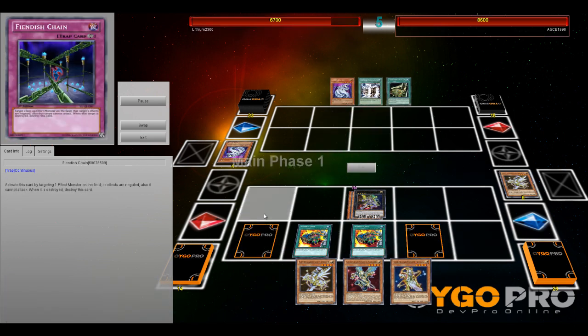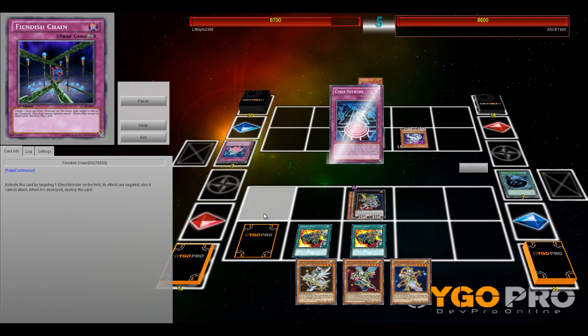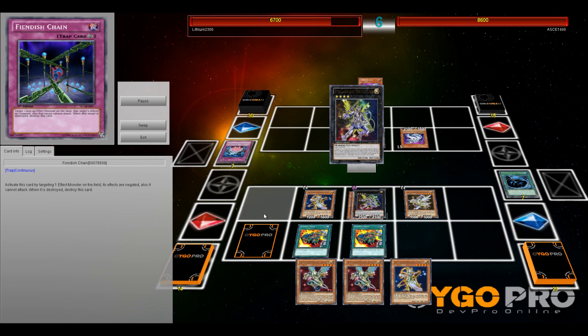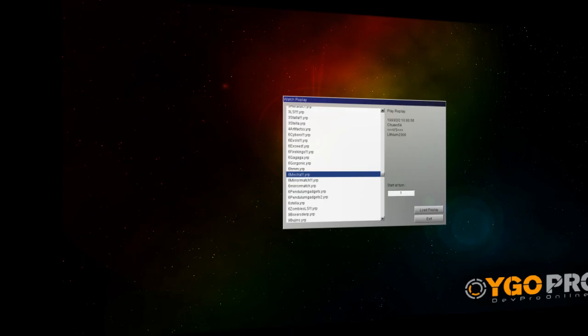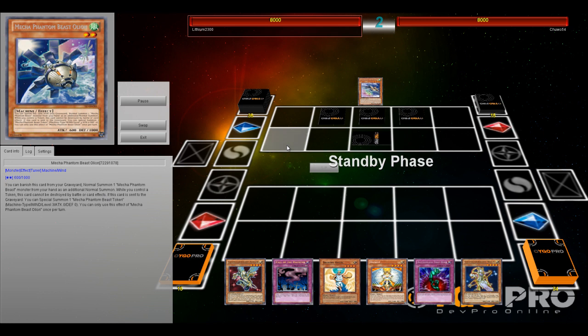Shining Angel in combination with Supply Unit triggers card advantage. You can search out your Deneb, and then Deneb activates. In a damage step, you can search out any Satellanight monster from your deck and get two draws off thanks to Supply Unit. So during my turn, I normal summon Vega and special summon Deneb from my hand, then search out the Vega from my deck — a nice little loop. He eventually scoops. I destroy his monster with my Exceed Satellanight, since you can detach one card and destroy one card from the opponent. Pretty good.